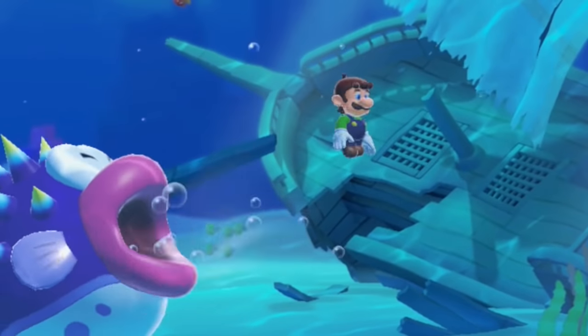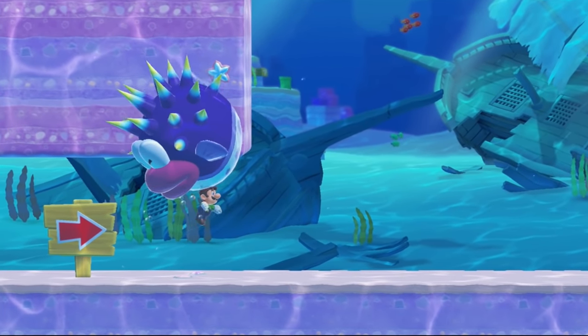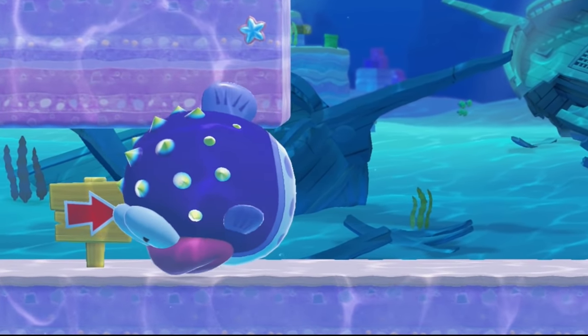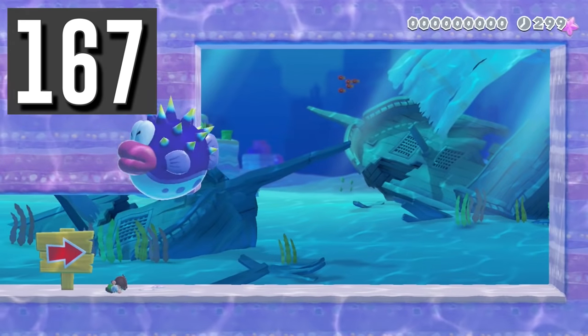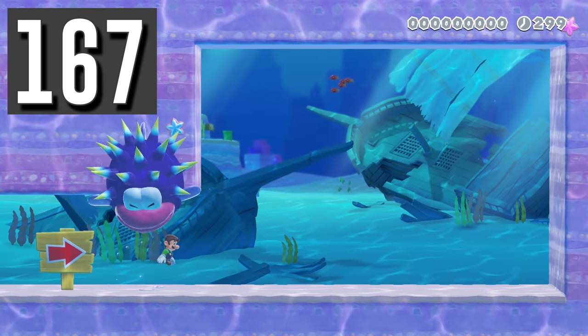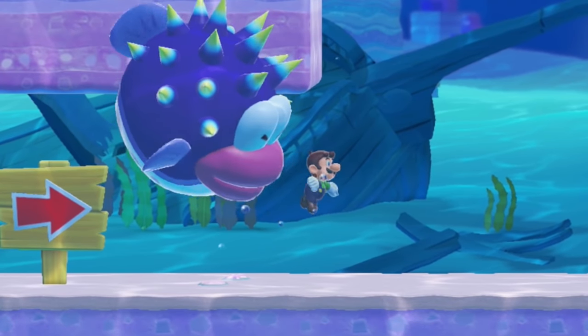Luigi goes for a swim but a vicious porcupuffer chases him. Because Luigi is slow, he gets chomped right away. Right when the course starts, Luigi can actually crawl for a millisecond before swimming to get a tiny speed boost and out-swim the beast.